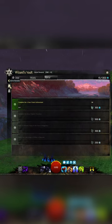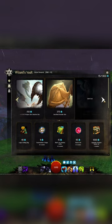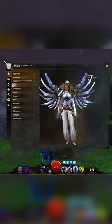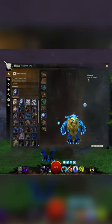Then head over to the Astral Rewards, move over to the right, and just purchase the Enchanted Owl Griffin skin. Once you're done with that, move over to the Mounts tab, select the Griffin, and make sure you select the appropriate skin.